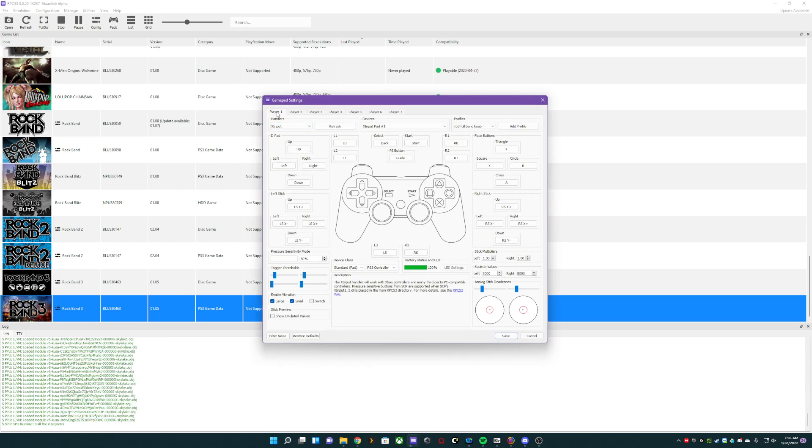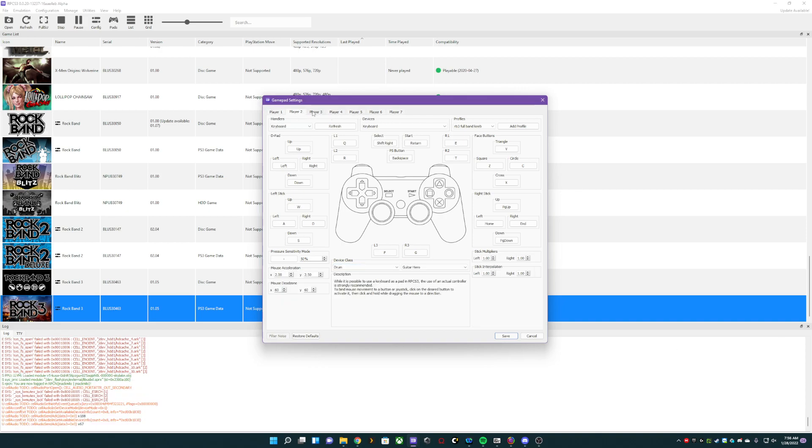What I do is I have a real controller on player 1, so I have that as X input because I'm using an Xbox, but the device class I have it as standard pad PS3 controller. Now players 2, 3, 4, and 5, you're going to have all of those on default keyboard set up.